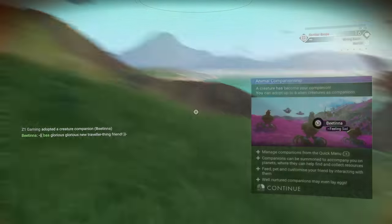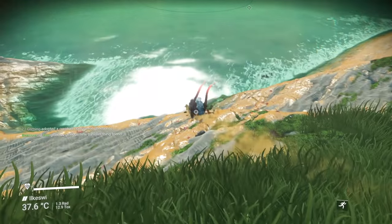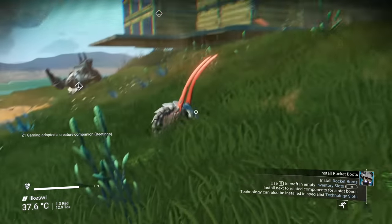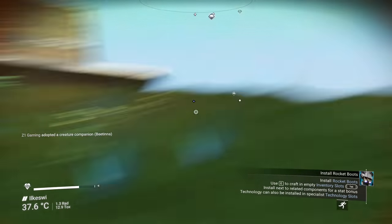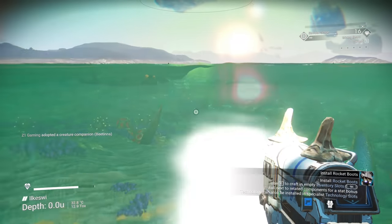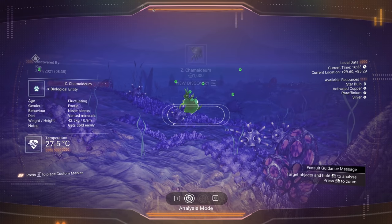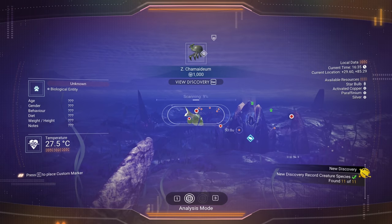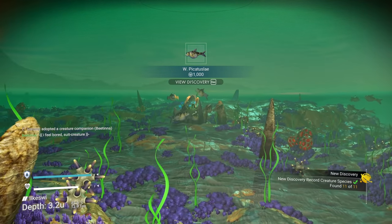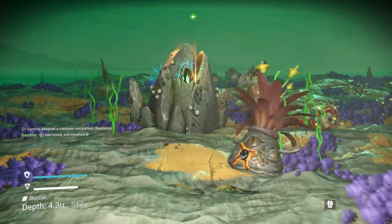We got a new companion - Blobby! We're actually going to let him go. I just need to adopt four animals. Let's pop down here - I bet there's a fish to scan. Sure is - we've got some jellies and bigger piranha-looking fish. Oh Blobby, what are you doing down here? Crystal sulfide - it's worth some casholas.